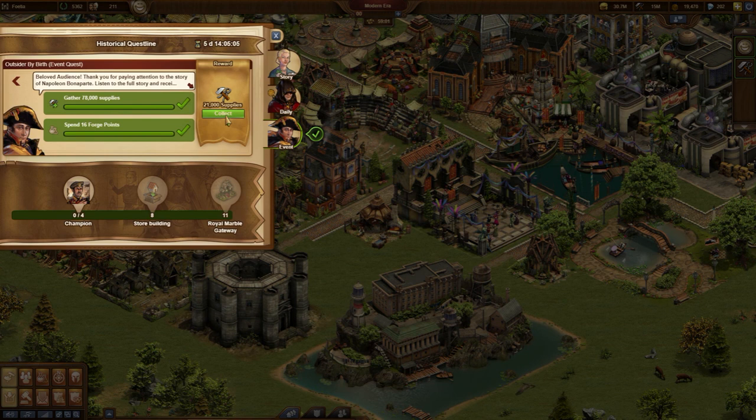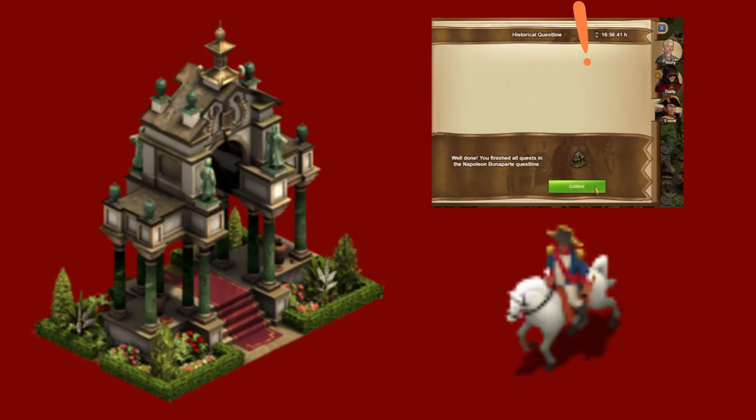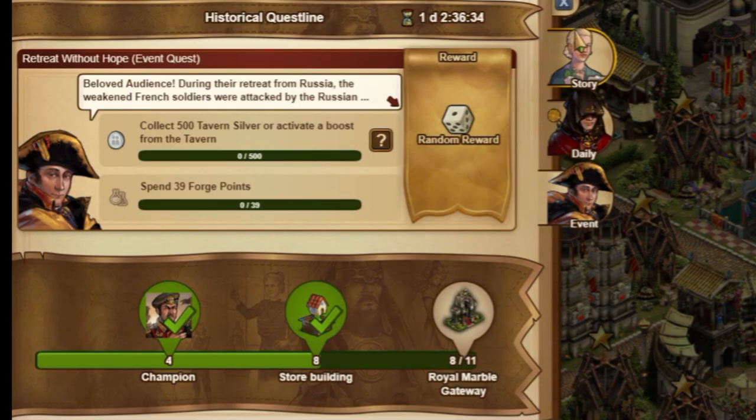Nice to see that the unpopular tasks like develop a technology, acquire sectors, or explore a province offer alternatives. I really needed until the very last day of the event to complete the questline.